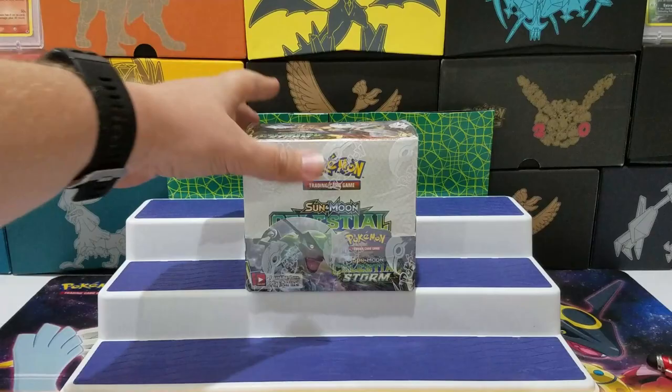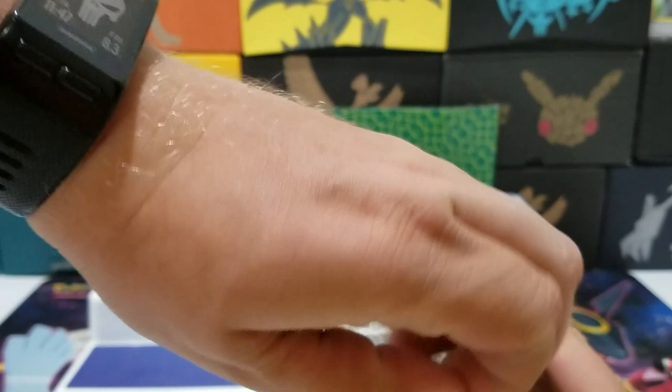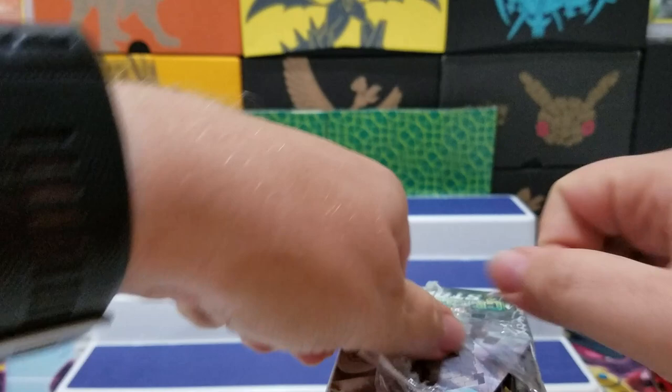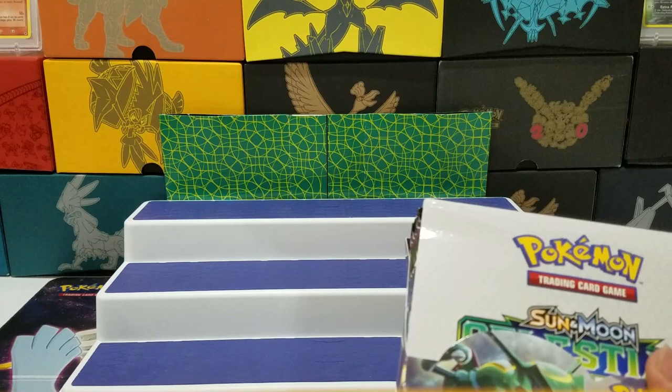Here's our box, all sealed up. Let's open her up. Like I said last night, I got all three of the Mr. Mime — a regular Mr. Mime, a Full Art, and the Hyper Rare, or Secret Rare, however you want to say it. And then I got three regular GXs, and maybe four Holos, two Prism Stars — got the Jirachi and the Latios, I think. I can't remember. Something like that.